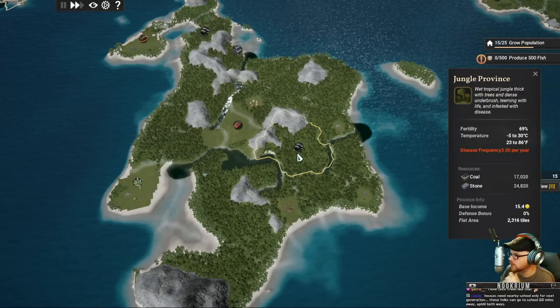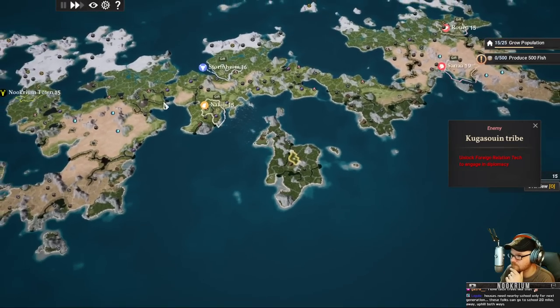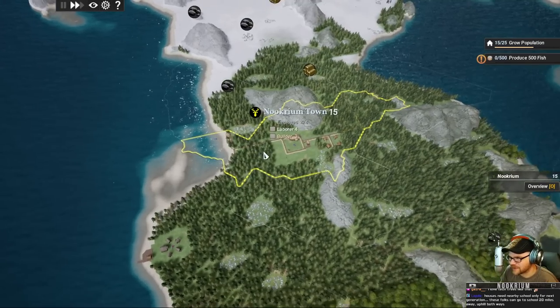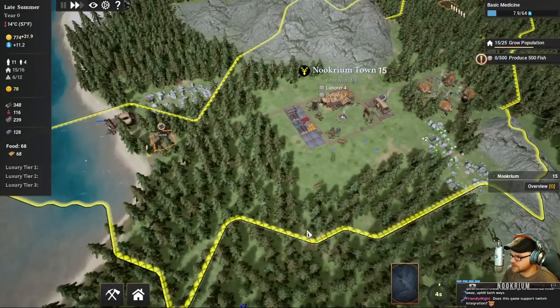Look at this little island over here - this is ideal. The only problem is it's in the jungle so it's going to be all disease-ridden. I went straight to the north because I wanted to be a Viking, and if you're in the south you can't call yourself a Viking.